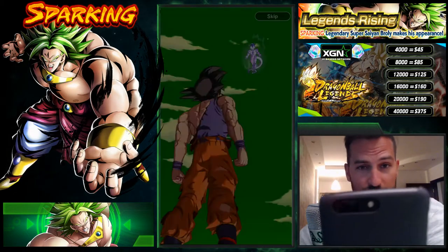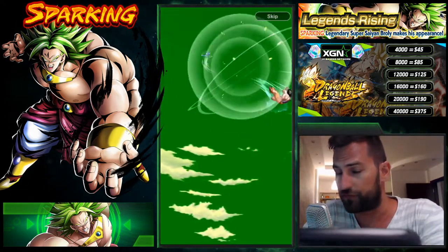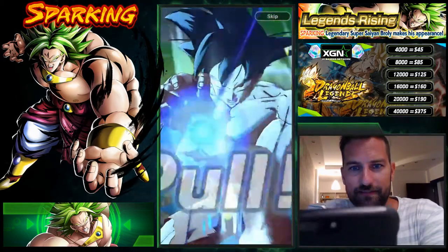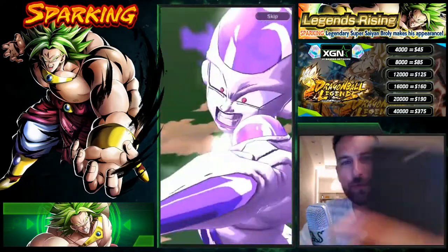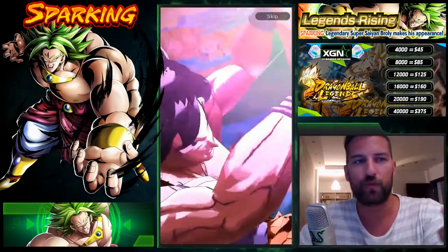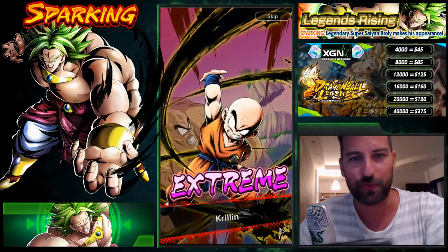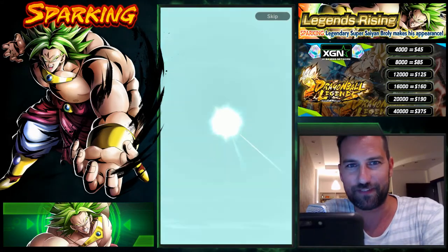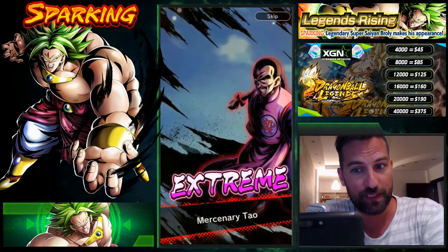As I said, I run mostly a Saiyan-centric team. I plan to do some summons on the Frieza banner as well, but I just love Broly as a character and he'll be perfect for the team I'm running. Let's release it! We're gonna do a group summon right after this multi — so if you want to summon with me, grab those 20 chrono crystals and do a daily summon with me, or use 100, so we can get some Blue Crew luck!